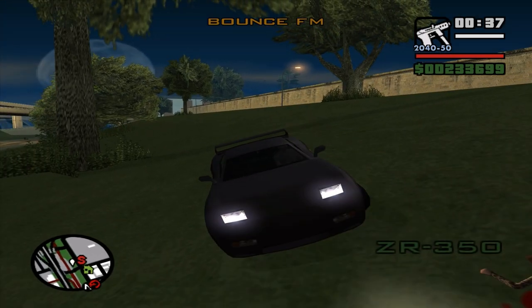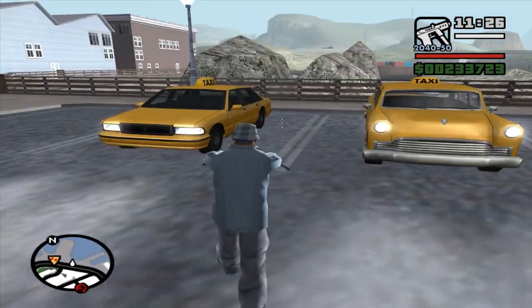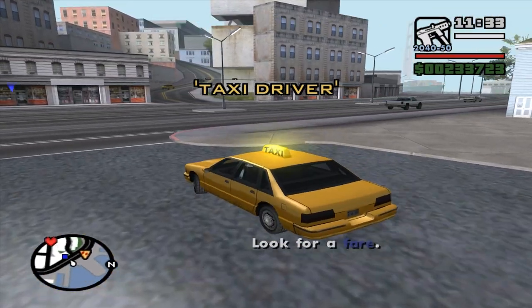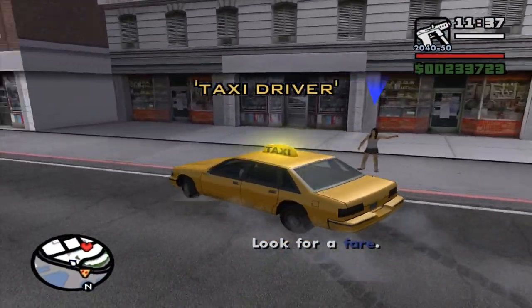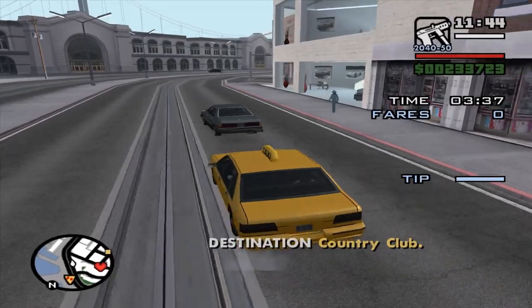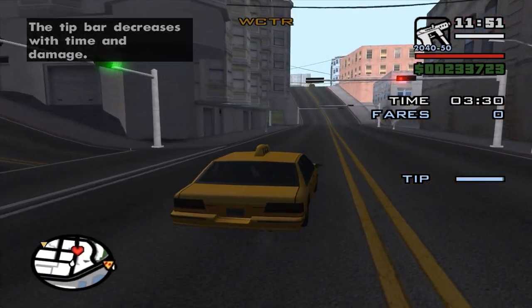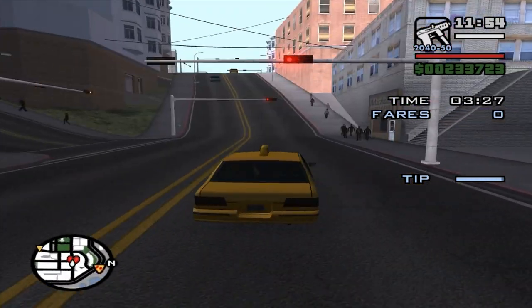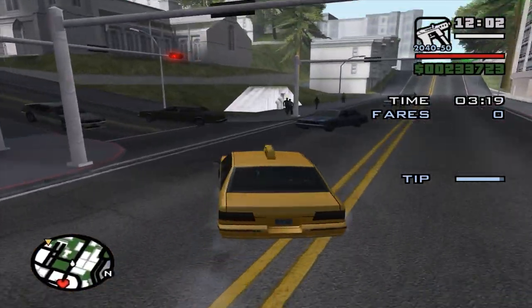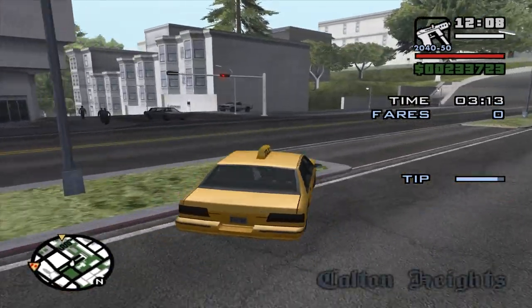Now let's do the taxi missions. The taxi missions can be done in either the Cabbie or the Taxi — the Taxi is better so I'm gonna use that. To activate it press the button and find a fare. This is a very stupid mission that appears in every single GTA game. In this game we have a tip bar just like in Liberty City Stories — you have to take the passenger to the destination. If you damage the taxi too much the tip decreases, and if you take too long it also decreases.